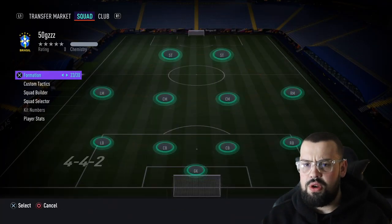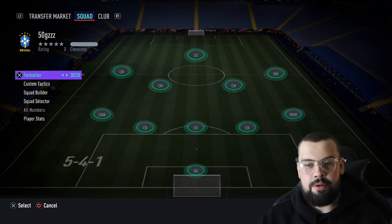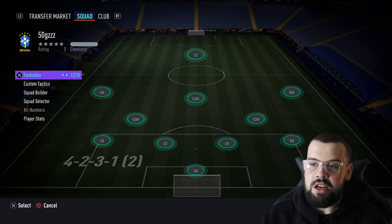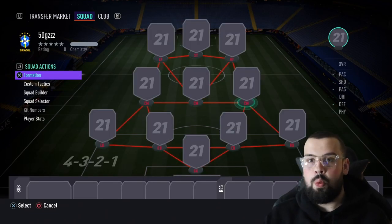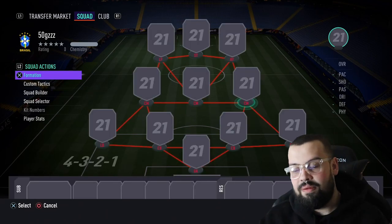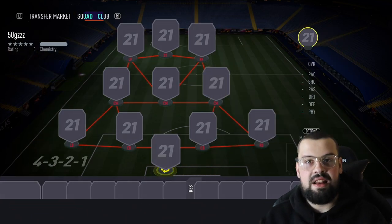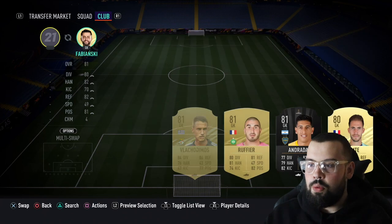First things first, let's get into this formation. We've gone for the 4-2-3-1 — a deadly formation. I love how you have the narrow attack, the team's playing super close together. Look how narrow this is. The wingers are playing a bit more inverted, which is very nice for scoring goals, creating chances, and getting those balls through.